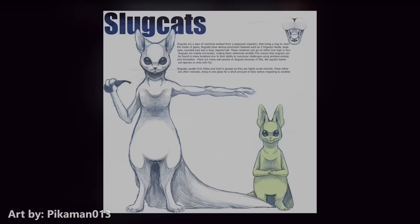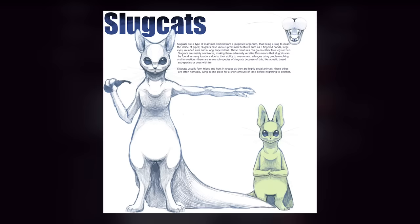Starting off with the fauna, number one: slugcat. Somewhat intelligent creatures, slugcats make their home in large tree colonies in the jungles of the outer expanse, living in semi-tribal colonies a few tiers of development below the other intelligent fauna found in Rainworld, being the scavengers.